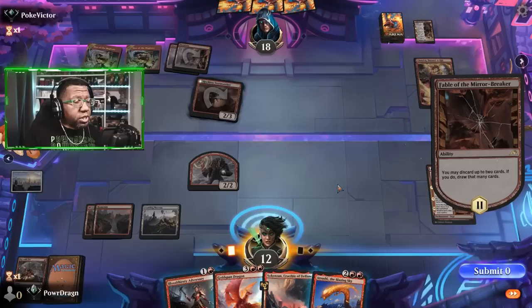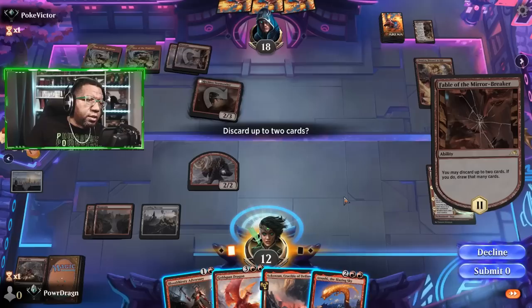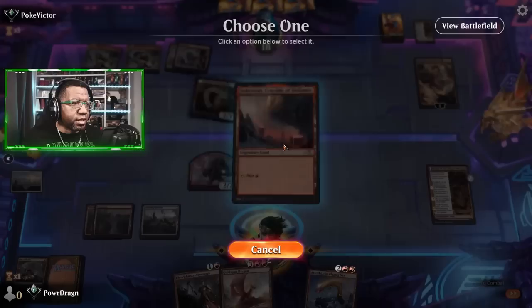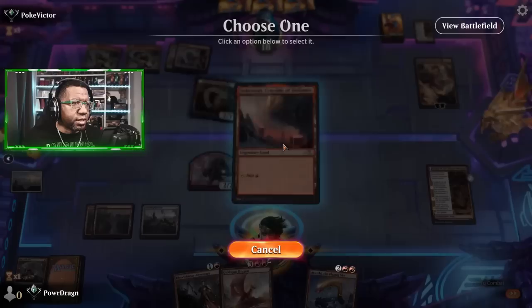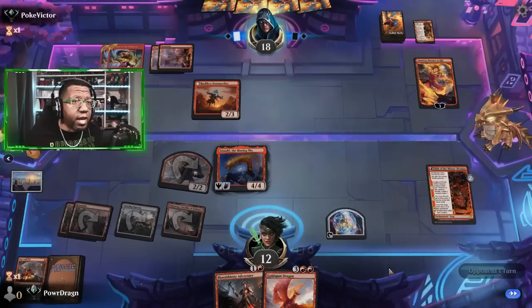We're not blocking if they attack — we're just going to go to 12. Atsushi is actually really good here, we don't mind that. What do we have in the yard? Play With Fires. Do we just not discard anything? Submit zero — that's a little tough but I think accurate. Let's attack into Chandra, because we're not winning this fight otherwise. I think we go with this so we can block, and if something happens we can just take the treasure, which gives us the option of setting up both Goldspan and Bloodthirsty Adversary.